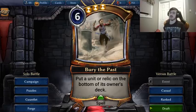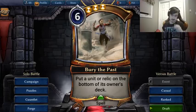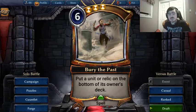So I start with Bury the Past. Before we talk in depth about how good this card is, do note that this is removal in Time. That's not something we're used to. It's 6 mana for a 3 Time influence spell, and you can put a unit or relic on the bottom of its owner's library.